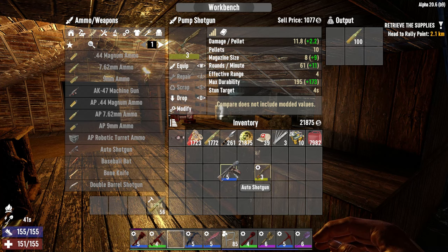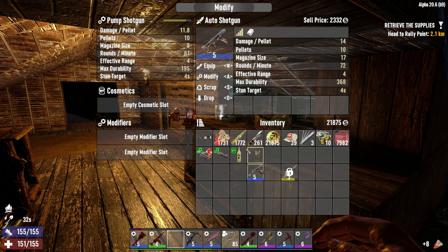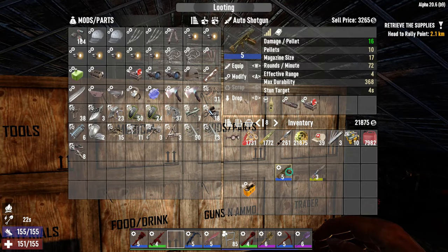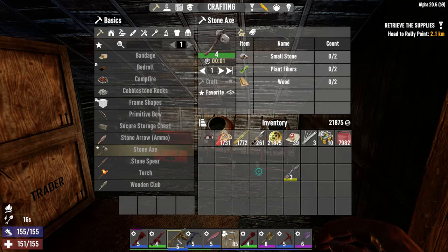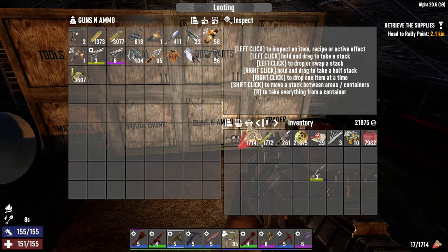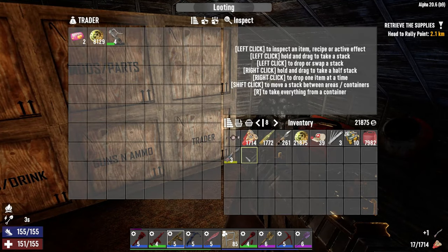An extra magazine size, it fires faster — that's awesome, yeah that's pretty good. So now — modify, throw all this in. I can stick a rad remover in there — I've been dying to get one in here for ages. Modify — rad remover, cool. So now it's more effective against radiated zombies and can hold 9 shells. I do want a magazine extender — I can sell that. Shotgun goes in there.